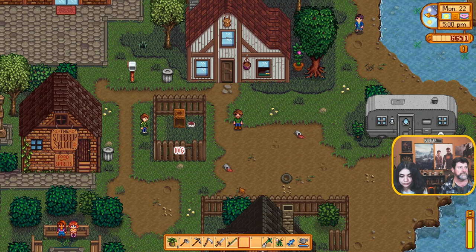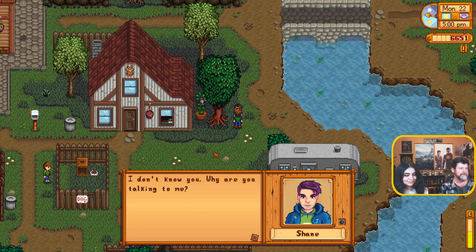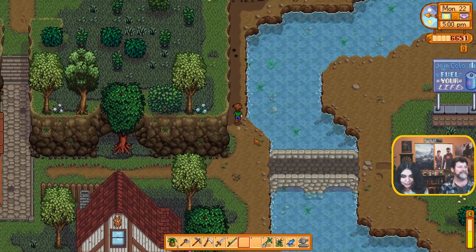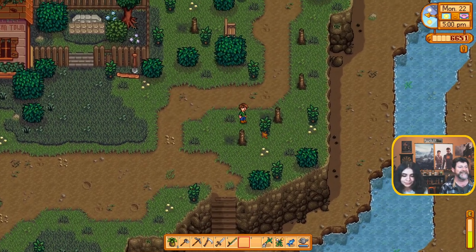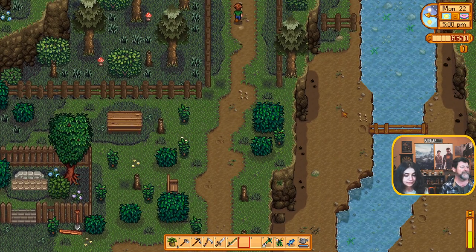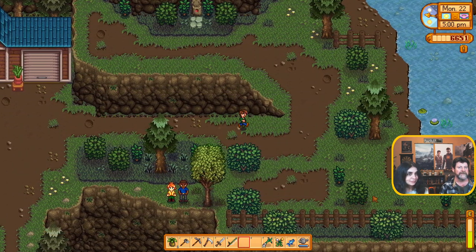I'm looking for bubbles. Say hi to Shane. I don't know you — why are you talking to me? You probably married him once, huh? Not yet. No bubbles up here. Man, I go all this way for nothing. I know you guys — I'm looking for bubbles. No bubbles.